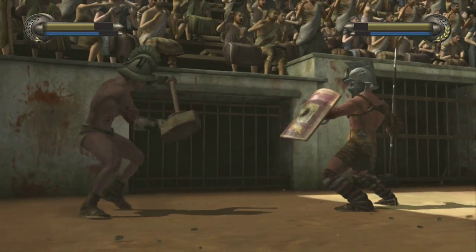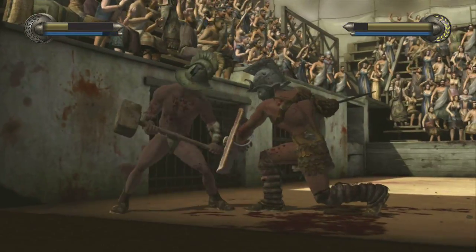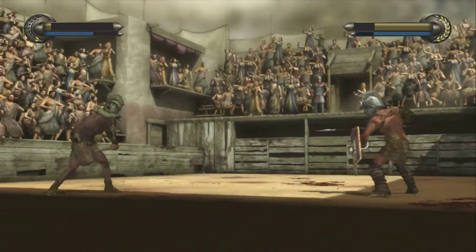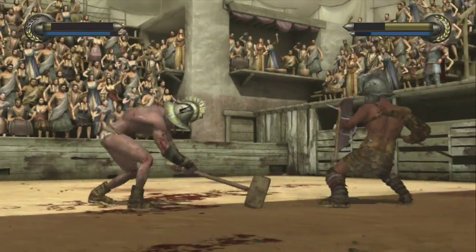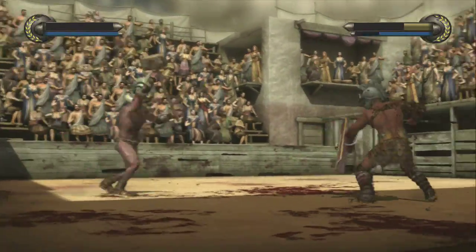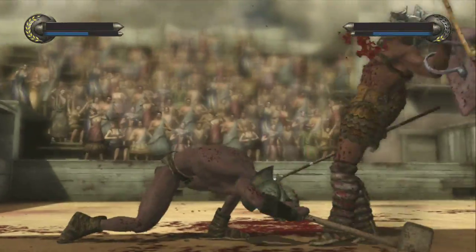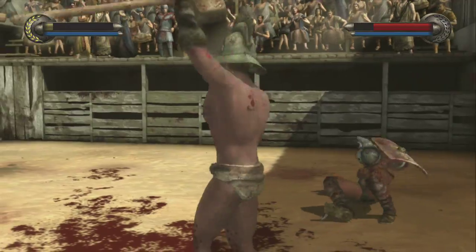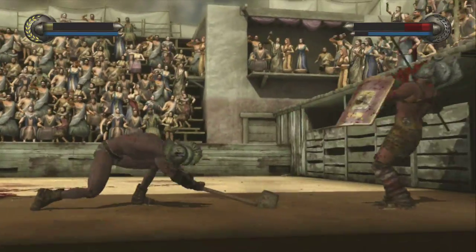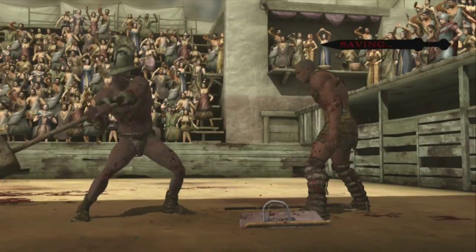Stay far back away. I'm trying to do some forward X attacks to push him back, but I'm missing because he has dodge skill. Now I'm doing forward Y to push him back a little, since it pushes his weapon forward and knocks them back. Now I'm gonna start doing back Y — if you get both hits to land, you do probably a quarter or half of their life bar. Just hold back and hit Y twice, roll back, and back Y again.